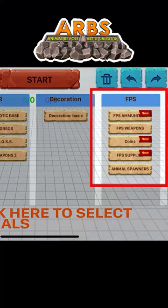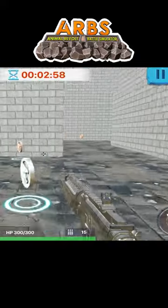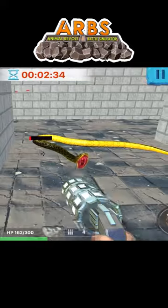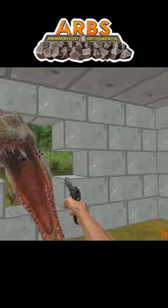Still want to continue? Let's try FPS in ARBs. Here you can choose many guns and collect gold coins. You can meet different types of animals. Aim at them and shoot. It's easy. But remember to fight and collect bullets at the same time.